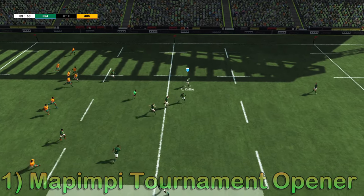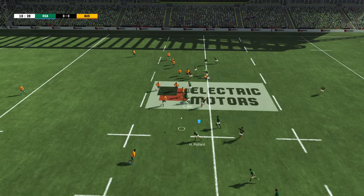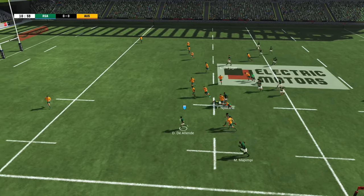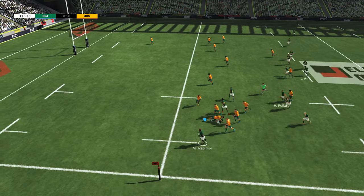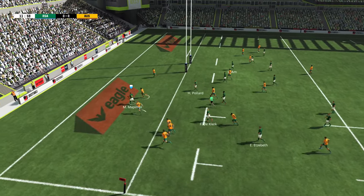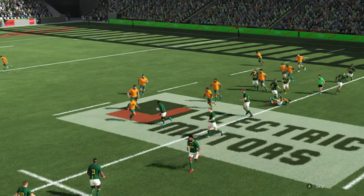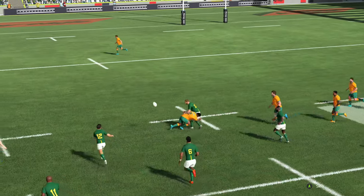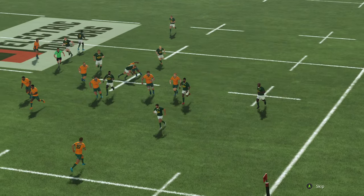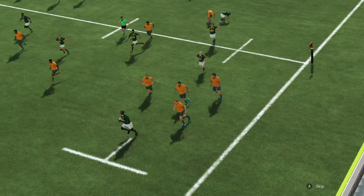Back out to Cheslin Colby, finding himself in a lot of space again throughout this game, as Colby runs it up for Lacania. To Pollard, to Damien D'Alende takes up a little bit more. A little pop pass to Mepimpy — even the speed of someone like Andrew Kellaway not going to get there. And Mepimpy takes it over the line for the opening try of the series. A really nicely well-worked try. Damien D'Alende there hitting a nice little hole, fullback had to cut back inside, and no one going to catch Mepimpy from there.